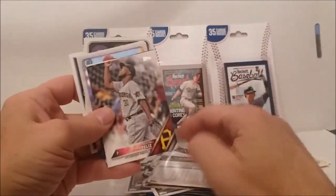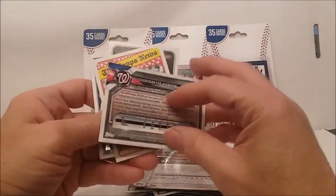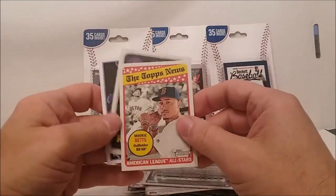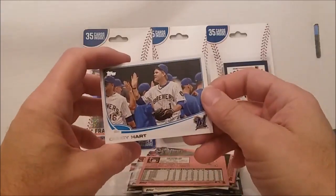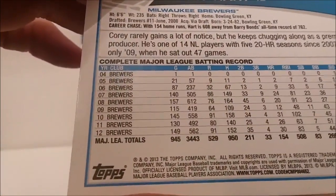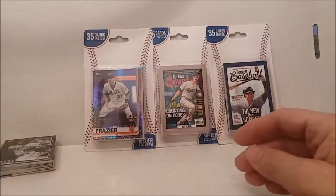Tyler Flowers, Davis rookie card. We got a Bowman Chrome Carter Kaboom — Bowman Chrome, that's pretty cool — and a Mookie Betts from Heritage 2018, Desmond, and rounding it out is Corey Hart from around 2013. All right, so that's what we got out of the first one. The best thing out of there was Carter Kaboom and the purple card.